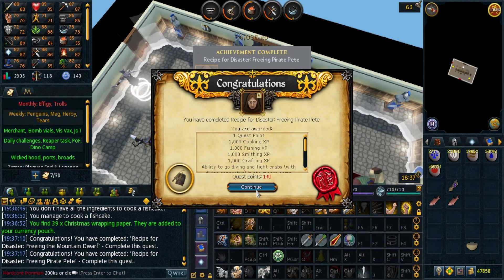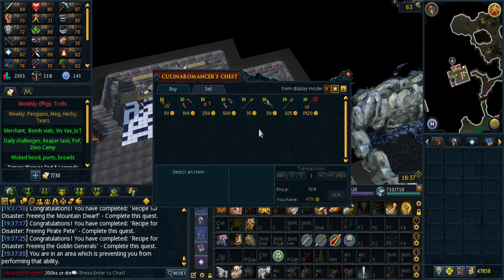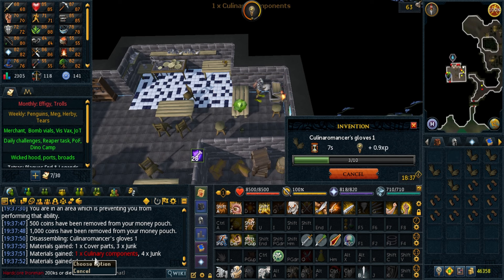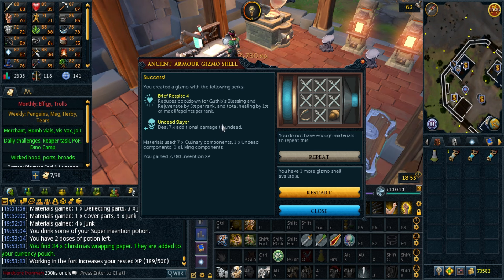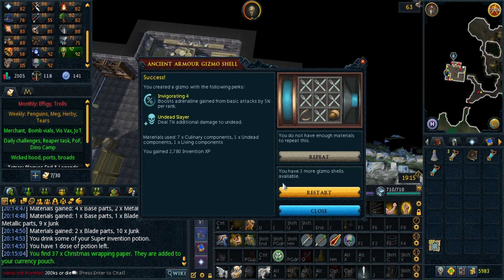Here are a couple of RFD quests — the Pirate Pete one, and also the goblins. This gives me access to the chest down in the Lumbridge basement so I can buy all this gear and disassemble for culinary components. I'm going for Invigorating plus Undead Slayer. Raptor gives a lot of undead slayer tasks so it will be useful for that, and also the Rasial grind if I ever end up going there. There we go — that's my first best in slot perk.